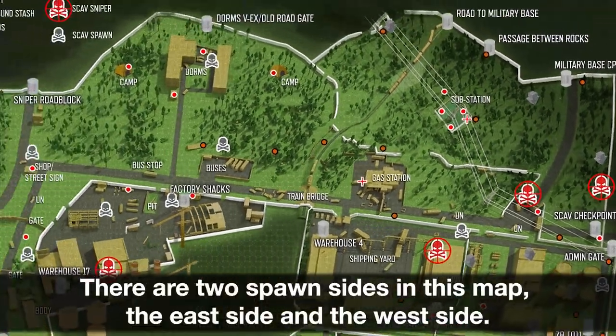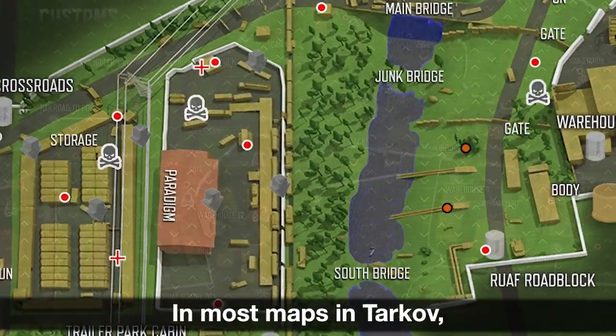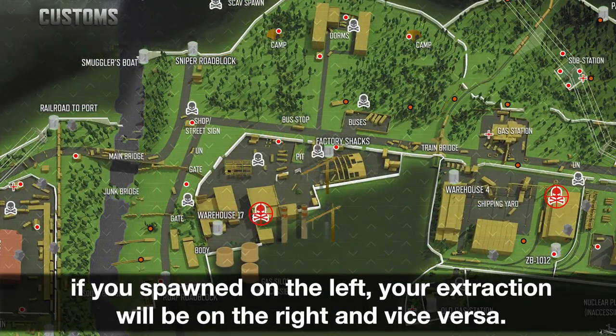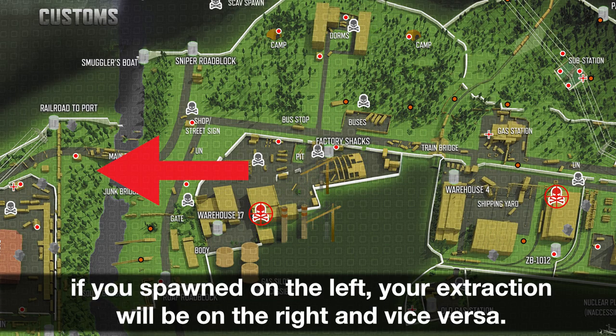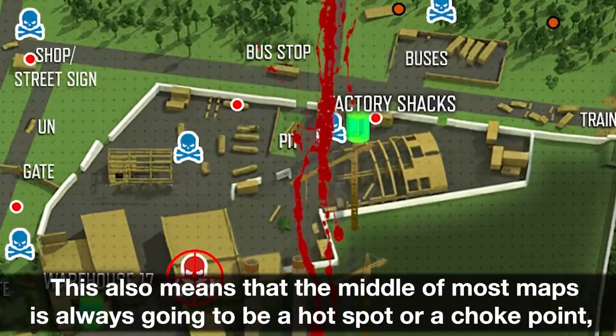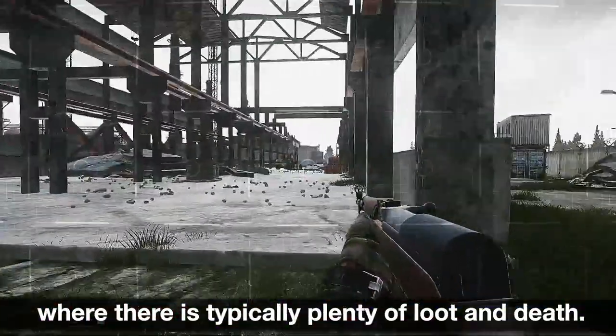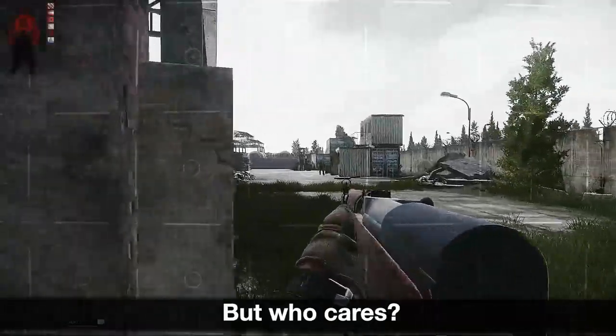There are two spawn sides in this map, the east side and the west side. In most maps in Tarkov, if you spawned on the left, your extraction will be on the right and vice versa. This also means that the middle of most maps is always going to be a hotspot or a choke point, where there is typically plenty of loot and death.